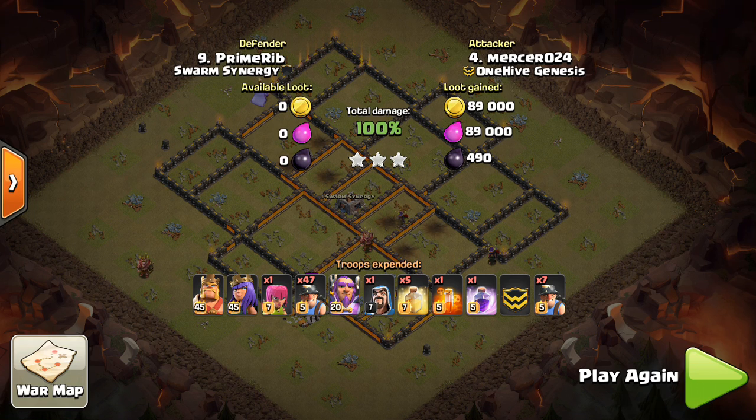That's the strategy, guys. Hope you enjoyed this video — something to help those Town Hall 11s looking for the go-to strategies. These are the two: miners for 11v10 and La Lune for the 11v11s, but also experiment with dragons and other stuff once you get comfortable with this. Let me know if you have any questions in the comments below. Thank you so much for watching, and I'll see you guys later. Bisectatron out.